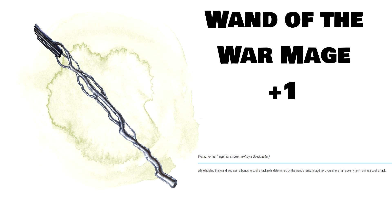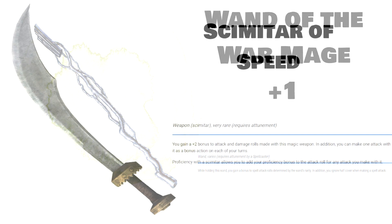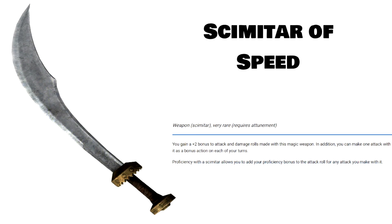At spot 65 we have the Scimitar of Speed. This very rare magic item is very simple: not only is it a plus 2 weapon, but as a bonus action you can make another melee attack with it. But why is this so good? Well, if you're a rogue with sneak attack and you miss that initial attack, you can bonus action attack again. That failsafe in case you miss that initial attack is very powerful. Missing your one attack a turn with a rogue can be devastating.